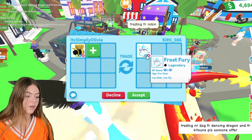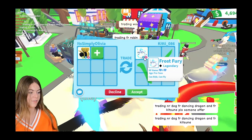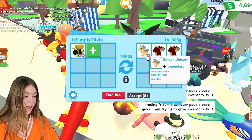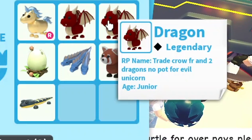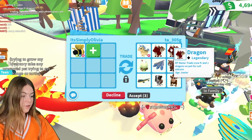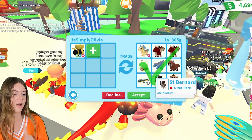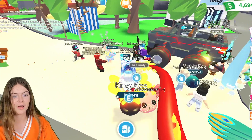I'm trading with the next person now and they've put in a fly ride frost fury - and they've accepted just this. I'm going to tell this person to add, because they need to add a lot. But they didn't want to add and declined. Next, they've put in a ride golden unicorn and two dragons. These three legendaries are pretty good, but this trade is under. It would be good if they added another legendary, but instead they added other stuff. I'm going to decline this trade.